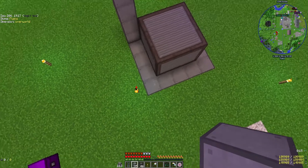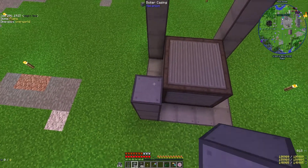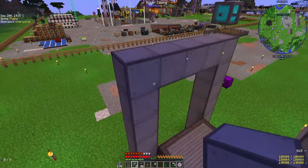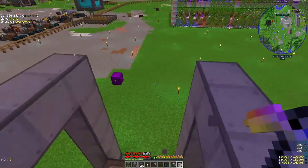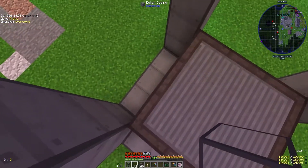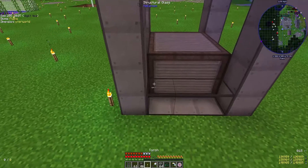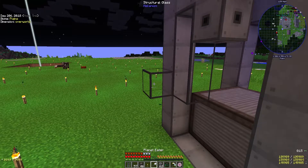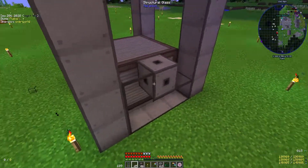I'm gonna do another two-layer gap. I watched a video on how to build this — I think two layers is fine. I'm pretty sure the lid has to be solid. I'm gonna see if structural casings work, but I'm gonna line these up. I said casings, I meant glass. Structural glass is gonna go at the sides. I think I'm gonna need a valve, so I'll put one there and then one there.